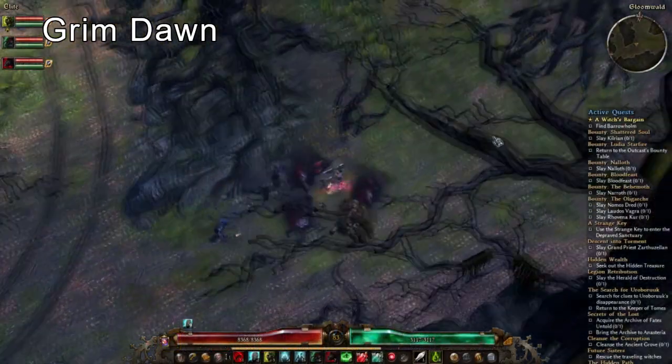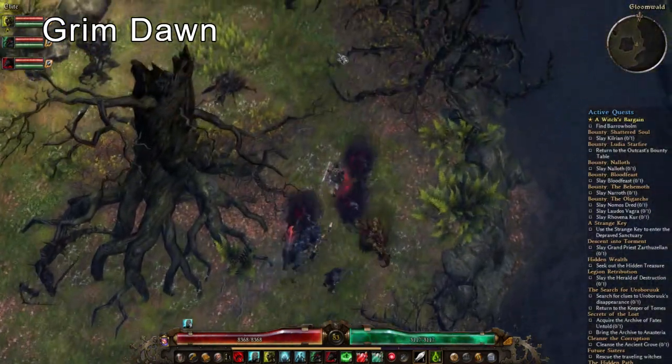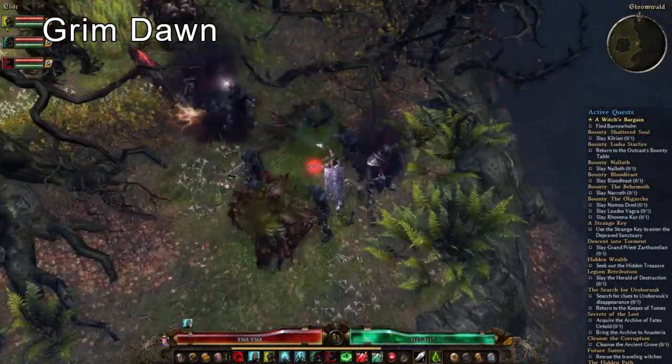Grimdawn has a necromancer and it's pretty good. From memory you can have at least nine different skeletons — a random mix of warriors, archers, and mages — and a flesh golem-like minion that serves as a tank.